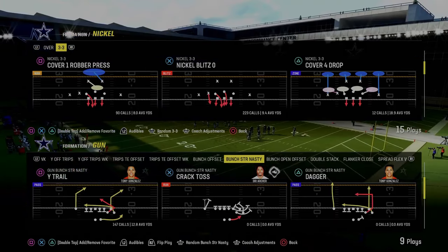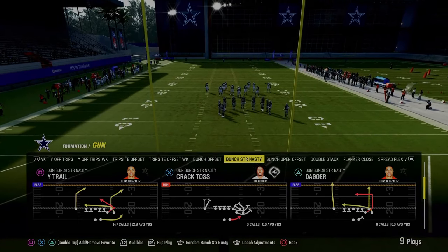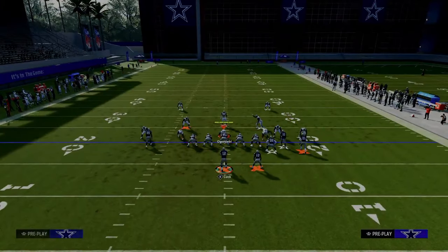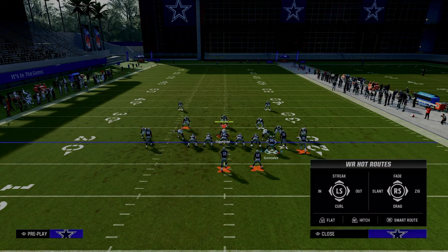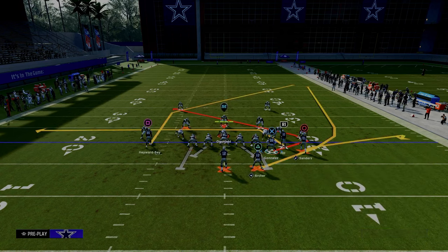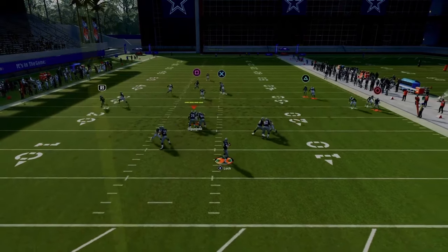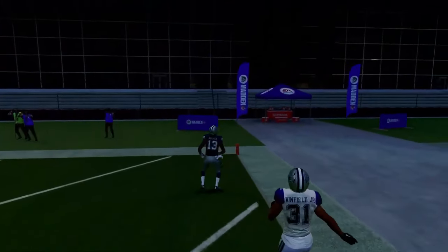The next play is Wide Trail out of Gun Bunch Strong Nasty in the Indianapolis Colts offensive playbook. This might be the best man-to-man beating play in the entire game. Against a Cover 1 style defense, drag your slot receiver, flat your outside bunch receiver, wheel your running back, and smart route the post if it's first and 10 or shorter. The main read is the running back wheel, which gets over the top of a linebacker and is really hard to defend — a great way to attack man coverage.